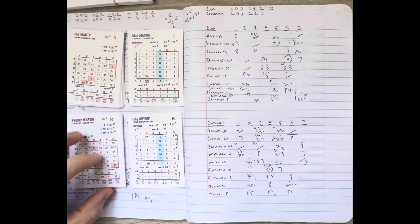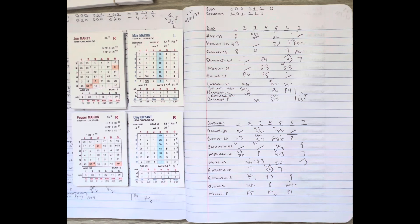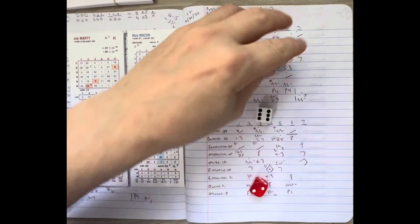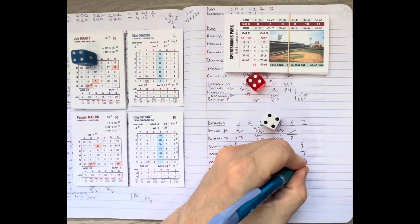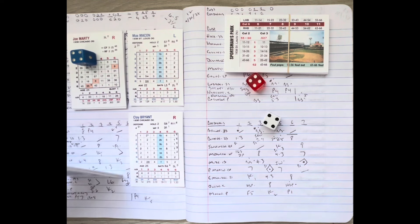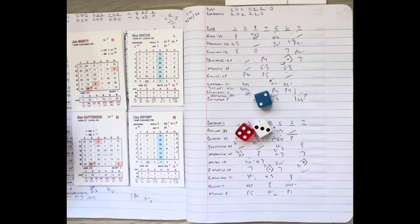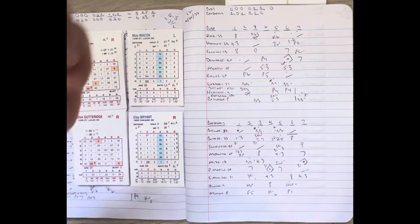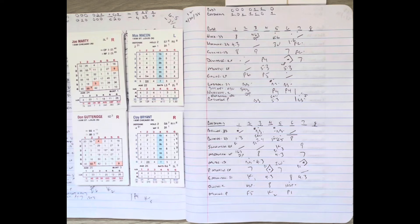Mize's triple puts a big insurance run 90 feet away for Pepper Martin. Bryant goes from the wind-up and delivers to Martin, who hits it to center — it's a base hit that drives home Mize. It's 5-2 St. Louis on another RBI by Martin. Pepper holds at first for Gutteridge, who is 0 for 3. Bryant delivers and Gutteridge hits to Billy Herman, who throws to Collins for out number three. In the seventh, the Cardinals get another solo run — back up by three. We go to the eighth — Cardinals 5, Cubs 2.